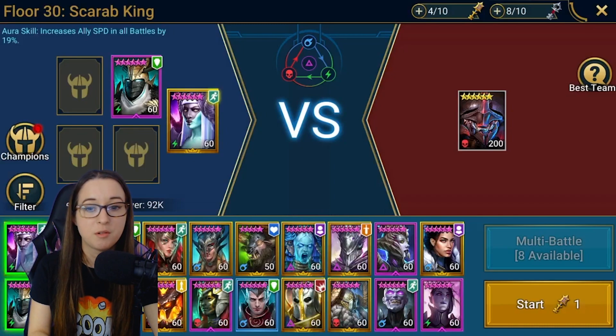I wanted to show you a duo that you may happen to have. If you're doing Doom Tower hard like me, maybe you're lucky and you have a Duchess. She pairs really great with him because not only does she have the ability to put a shield upon herself, but she actually has a speed aura. So maybe you're not quite fast enough for Doom Tower Floor 100 to do the Scarab King with Virgus at the speeds that you currently have, and someone with a speed aura is all you need to throw in there to make him go a little bit faster.